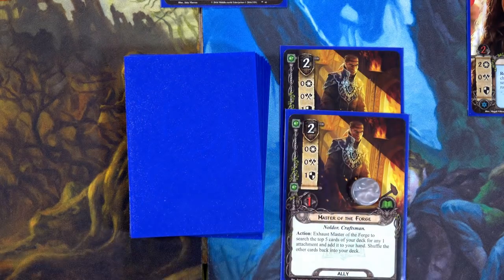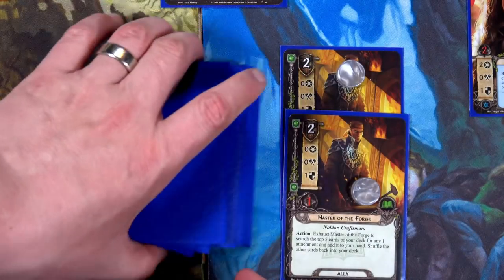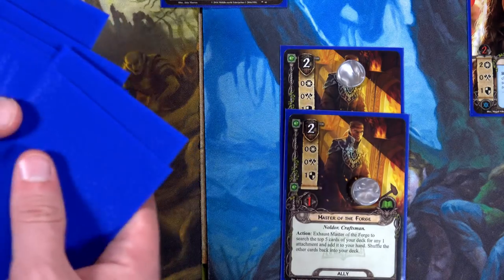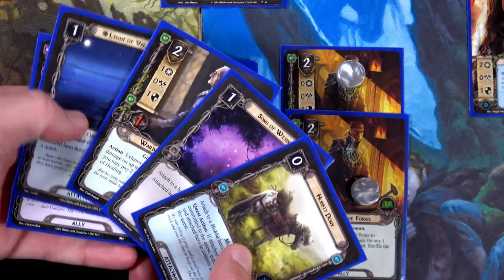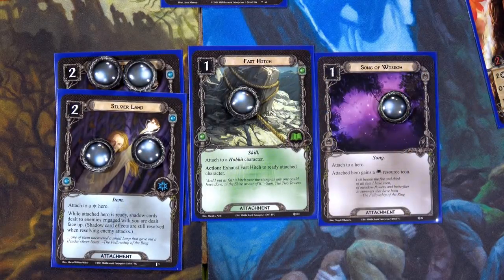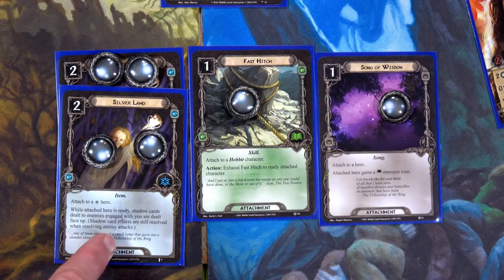For the Hobbit deck we do Master of the Forge twice — that's the beauty of having two out! First draw: Fast Hitch. Then shuffle and draw five more — looking for songs — and we find a Song of Wisdom! We'll also go ahead and play two Silver Lamp cards. Silver Lamp must attach to a Spirit hero. While attached, shadow cards dealt to enemies engaged with you are face up — they still activate, but we can choose which ones to discard with Armored Destrier. Totally sweet.